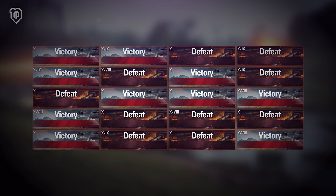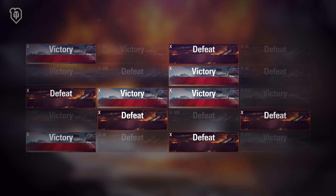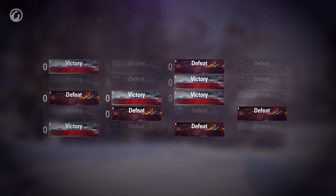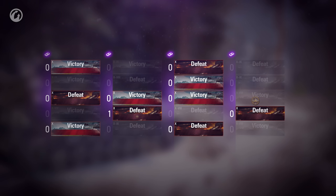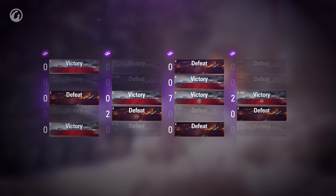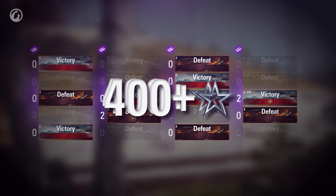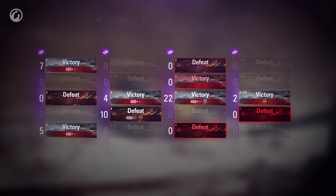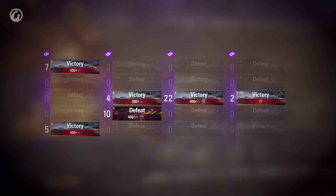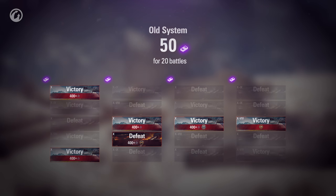Many of those battles will not have a chance to earn Bonds at all. Almost half of the battles are with Tiers VIII and IX. There might be some nice exceptions so long as you perform spectacularly and earn epic medals, but that's a rare case. Same-tier battles don't provide Bonds every time because sometimes it's hard to perform enough useful actions to receive at least 400 base experience, especially if your team loses — then it's zero Bonds as a result.